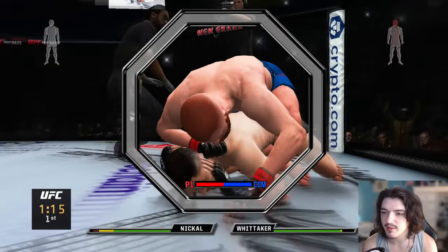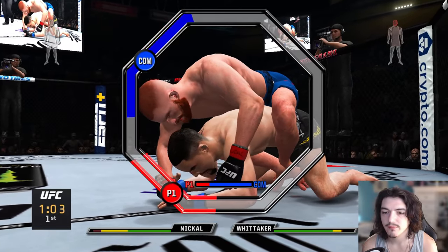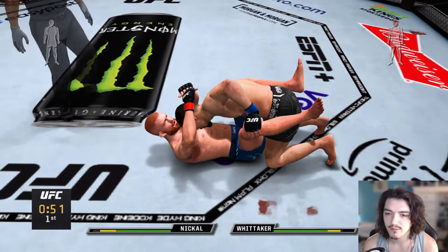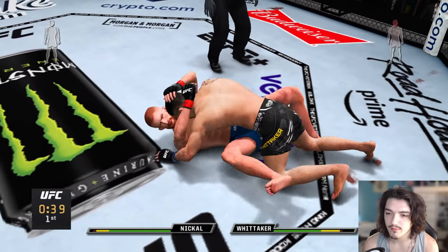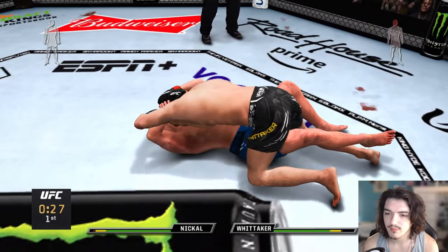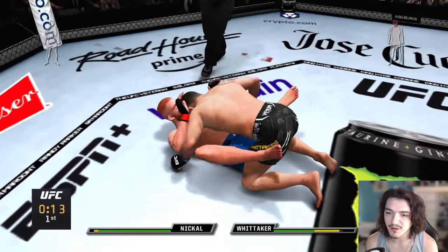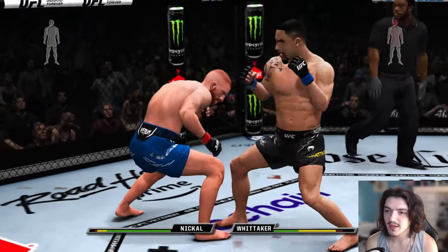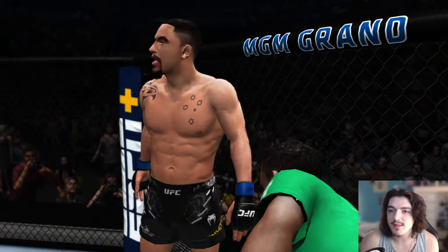Oh my god, that horn just scared the shit out of me. What the hell is Bo Nickel doing — his hands aren't even on him. He got out — I was too distracted by Bo Nickel's hand positioning. I don't know what the fuck's going on there. Fuck — I really wanted to hit him with something. There we go. I wanted to hit him with one more hard shot — poured it in at the last second, but we got it.